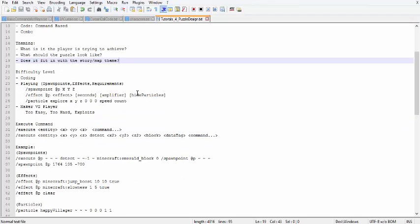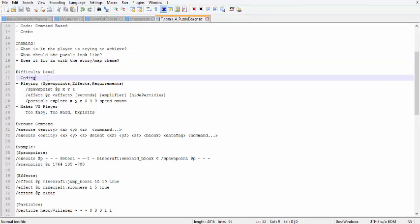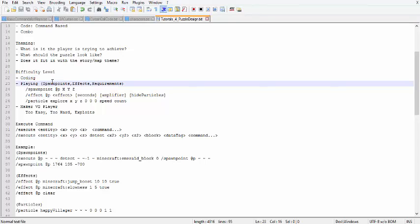Now on to difficulty level. There are different parts of difficulty level. There is the coding aspect — how hard is it to actually create what I want inside Minecraft. It has gotten a bit easier with 1.12 because you now have functions, which allow you to run multiple commands all in one command block, writing separate files instead of having blocks upon blocks of chained command blocks. Also keep in mind any lag involved when there are clocks running. Then you have the playing aspect of difficulty — some puzzles can be dangerous to the player, so you have to keep in mind if you need spawn points, or if you need effects to prevent a player from doing certain things inside a puzzle.